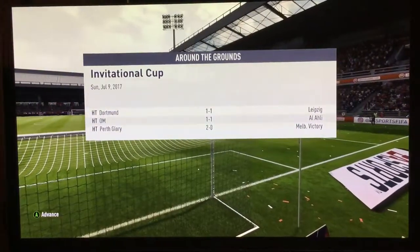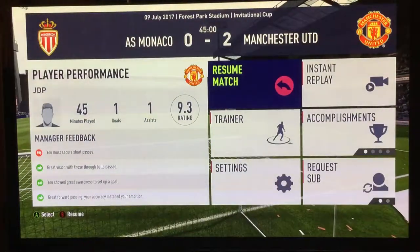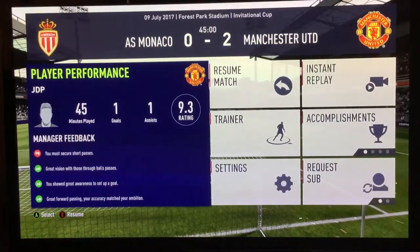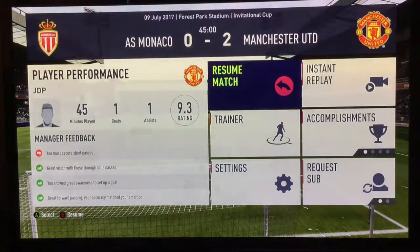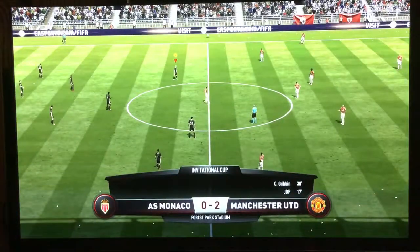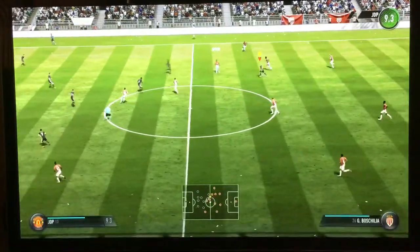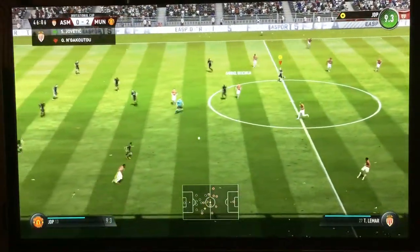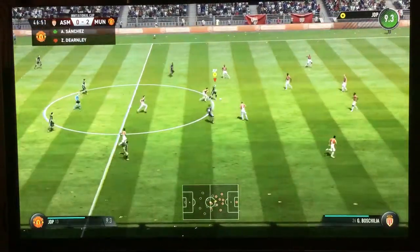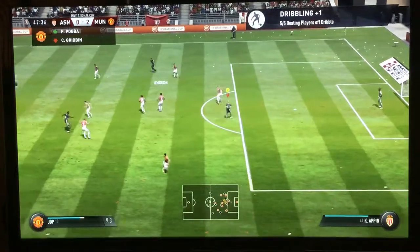1-0, 1-0, 2-0. You must secure short passes — bad vision, awareness, grateful with passing. Teams back out for the second half. Invitational cut, group stage two, and the ball is rolling again. They've worked this attack very well.